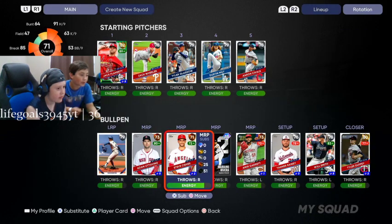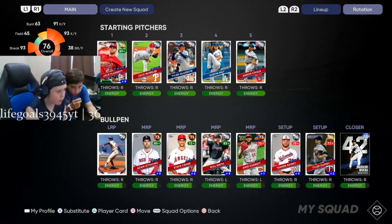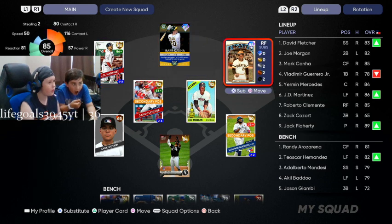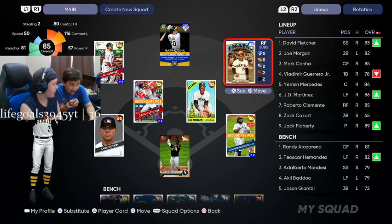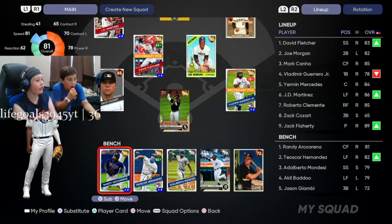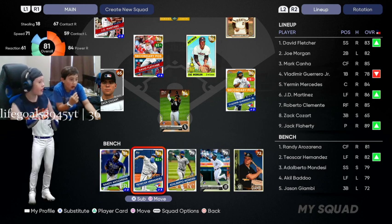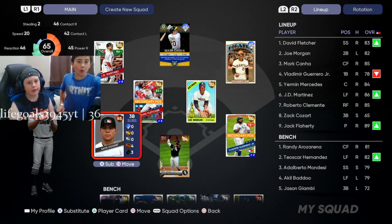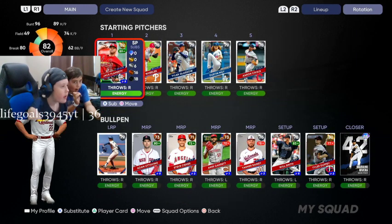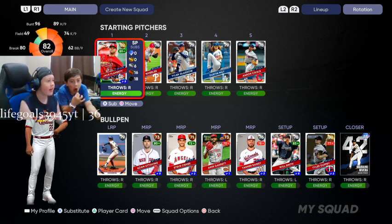Let's see our outfield — JD Martinez, Mark Cannon, and Roberto Clemente. We need to take out birthday boy. We need a second baseman. We literally have two golds on the bench and seven golds total on our team. We have a goated third baseman — that's our creative player, he's goated, and we don't know how to change the overall so screw it. Also, if there's one pitcher I recommend, it's Jack Flaherty — he's underrated right now. I got him at parallel one.